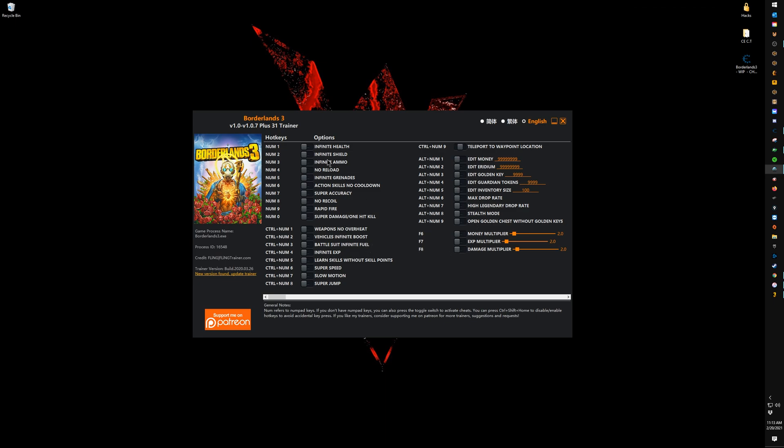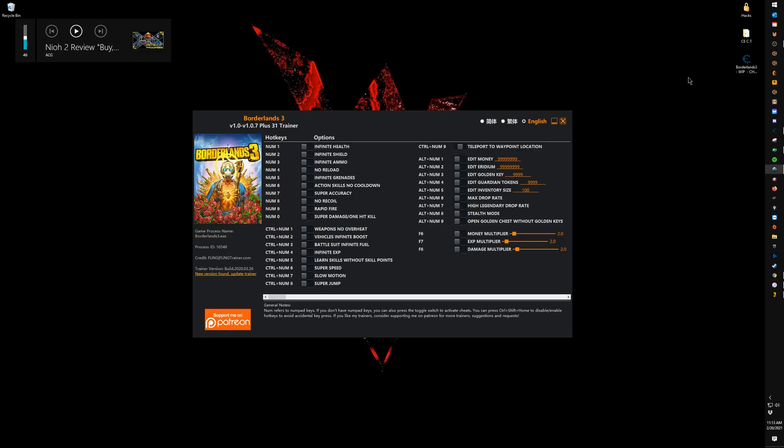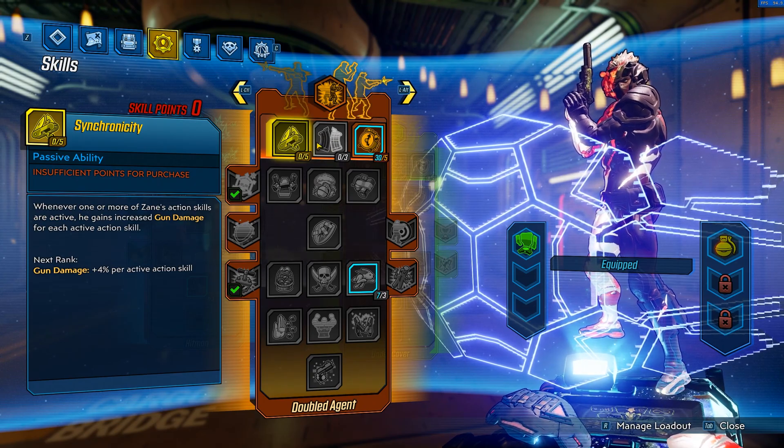I only use the trainer for one reason: click on the option that says 'Learn Skills Without Skill Points.' So if you have a new character with zero skill points or only five, you obviously won't be able to click anything. Toggle that option on in the trainer.